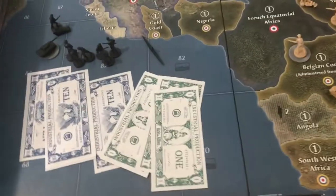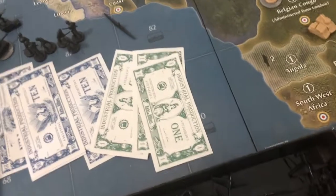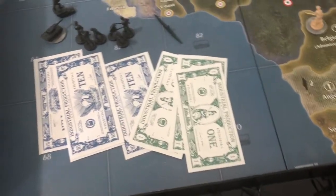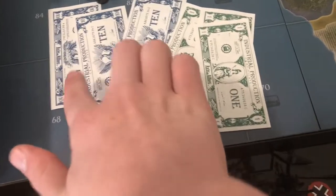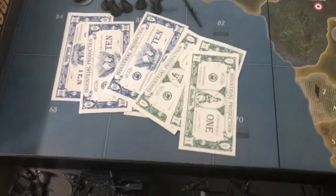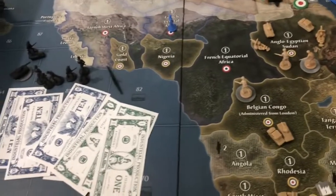Welcome back. We've got Germany Round 3 of my YouTube war with the Attic Nerd. In this YouTube war I'm playing the Axis - Germany and Italy. This is German turn Round 3, we're at 41 - correction, 48 IPCs. Our purchase: one sub, six or seven infantry, one mech, two tanks.